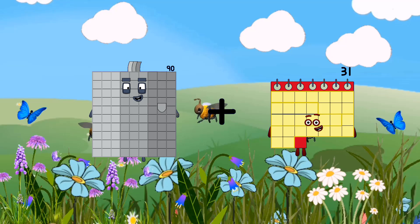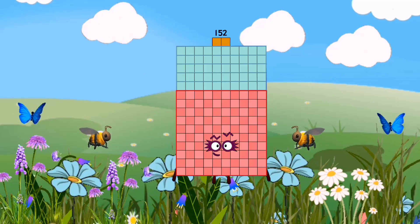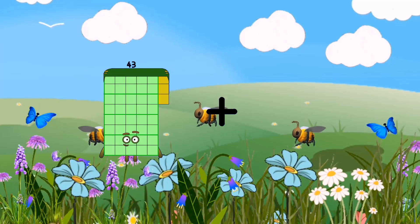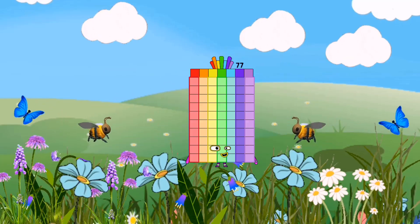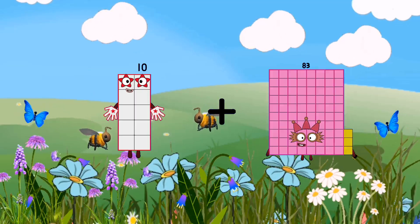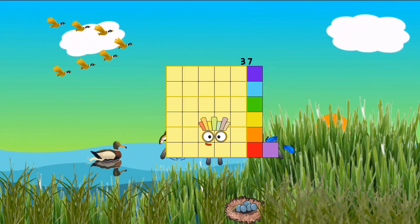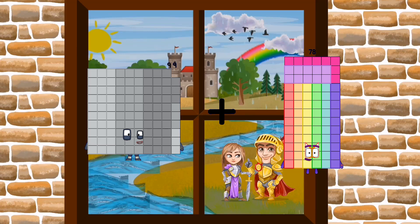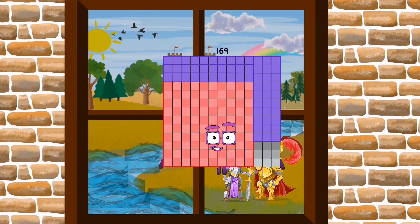90 plus 62 equals 152. 43 plus 34 equals 77. 10 plus 27 equals 37. 99 plus 70 equals 169.